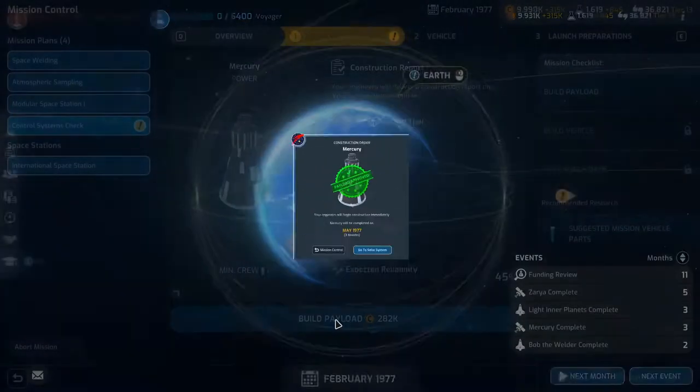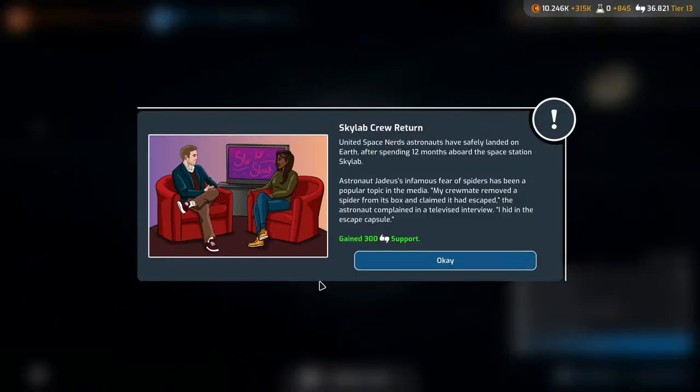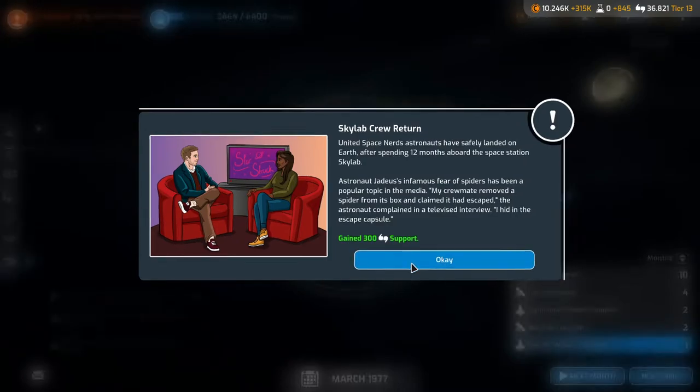Build that payload. Skylab crew return: United Space Nerds astronauts have safely landed on Earth after spending 12 months aboard Space Station Skylab. Astronaut Jadius' infamous fear of spiders was a popular topic in the media. His crewmate claimed a spider had escaped, so he hid in the escape capsule. Gained 300 support — very nice. Good work, Jadius.